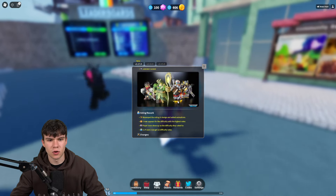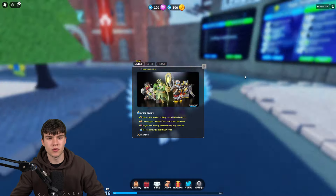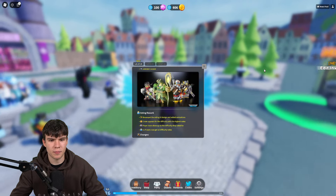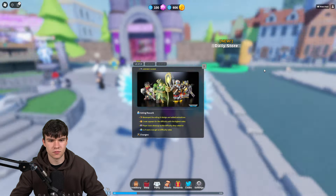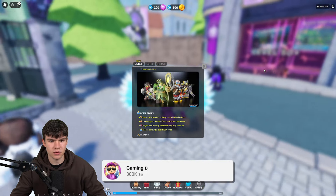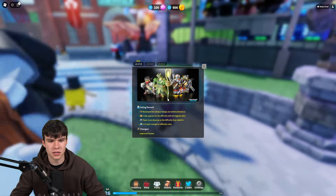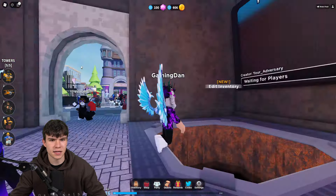Also, we have some voting reworks. They've revamped the vote and UI design and added some animations. A crown appears for the difficulty of the highest votes. Player icon shows up on the difficulty they voted for, and VIP users now get double difficulty votes, which is kind of cool. So that's pretty much what is inside of this update — quite a cool update.